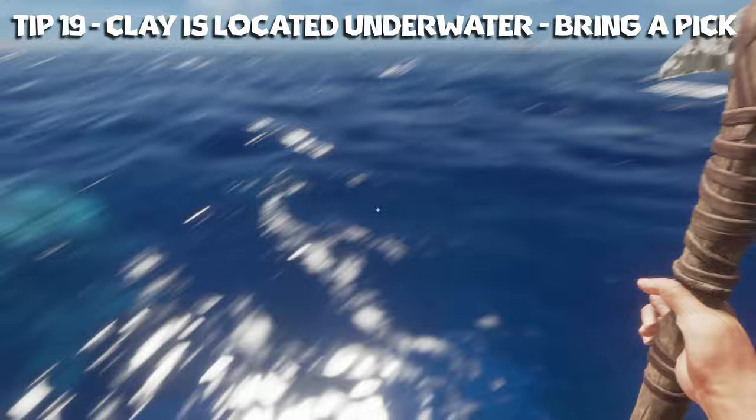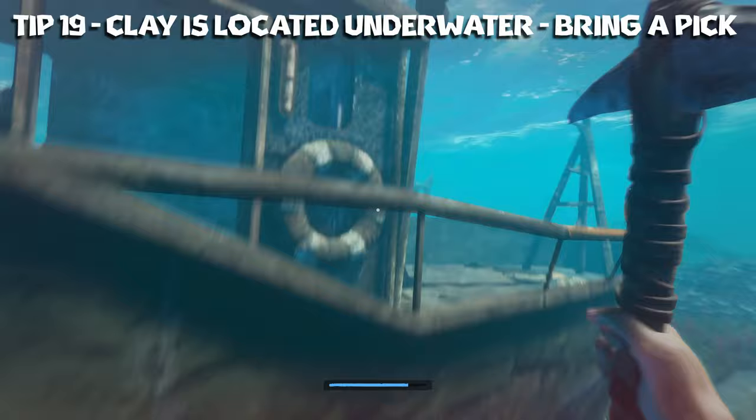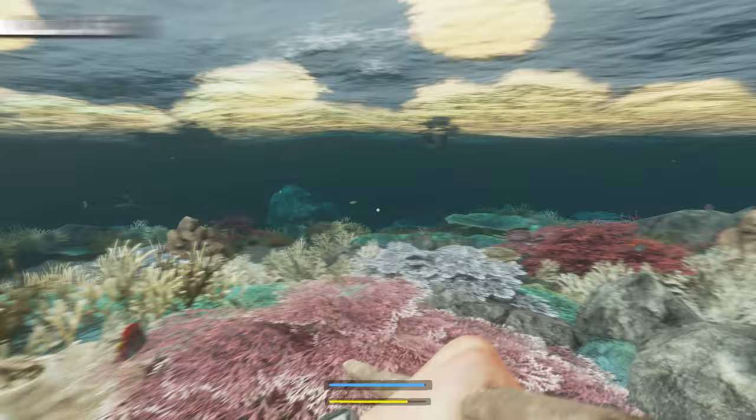Tip number nineteen: clay is underwater and it looks just like a rock but a little bit browner. There's a shark right here of course — that's what clay looks like and you need a pickaxe to get it, so make sure you have one before you go swimming. Tip number twenty: the fishing pole is a leisure item. Don't use it for actual fishing unless you're just trying to kill time. Use the fishing spear instead.